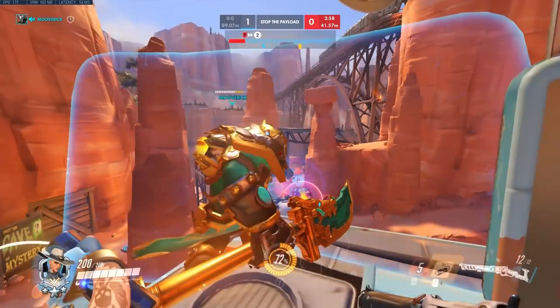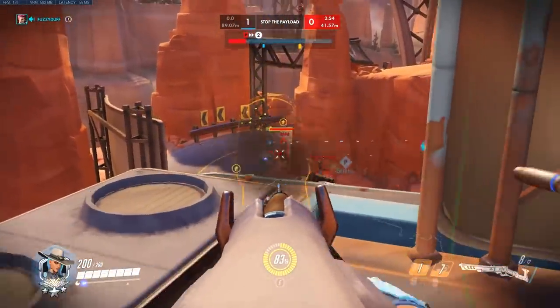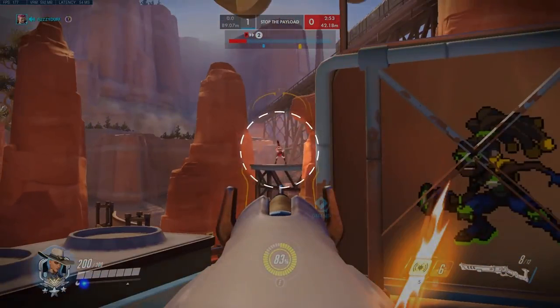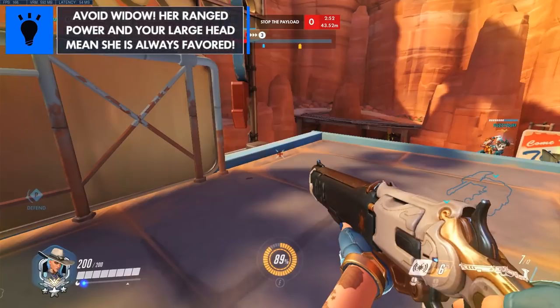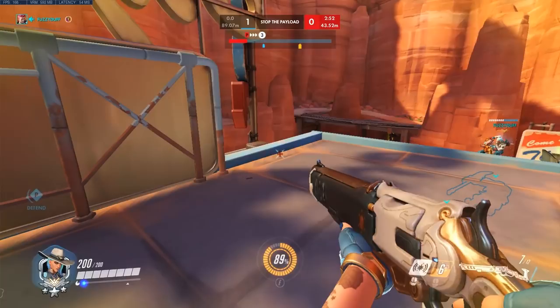This clip shows a couple fights on Route 66 where Ash is very strong on first point because there are many mid- to long-range sightlines and high-ground angles for dynamites. Here I'm positioned safely behind my Rein shield and looking for a dynamite behind the payload where the enemies will most likely be grouped up. As soon as I see the Widowmaker, I take a shot at her and then duck behind cover as quickly as possible, because the Widow vs. Ash matchup is heavily in favor of Widowmaker — Ash's head hitbox is very large, and when she's aiming down sights, her head is easy to hit. Unless you can catch a Widow off-guard and get two headshots on her, you usually want to avoid those duels.